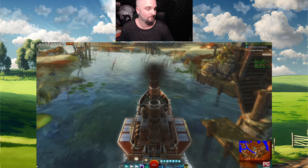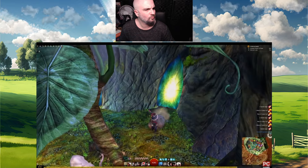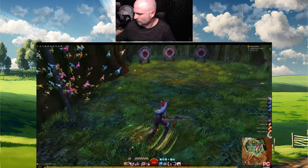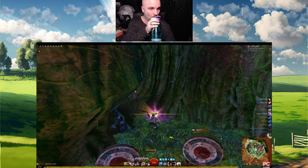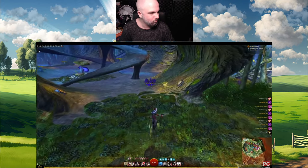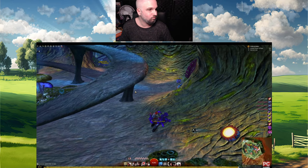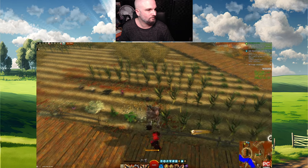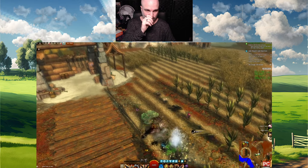One of my first questions when ArenaNet was explaining the homestead system was about resource nodes. Guild Wars 2 characters already have a little personal space called a home instance, based in their starter cities. There's probably a bunch of players that have totally forgotten these even exist. But for some of us, it's a daily ritual to visit and gather materials from any resource nodes we've unlocked or purchased. All of those resources are now also available in your homestead, as are any of the cats you've discovered around the world. All of it just carries over.